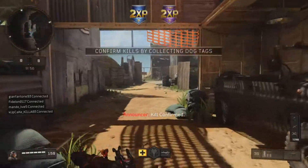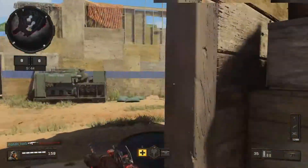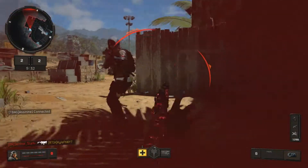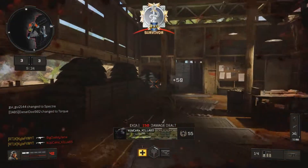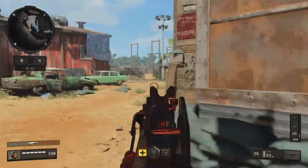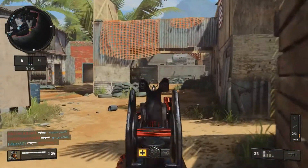Alright guys, hello and welcome to game number two. We're playing some kill confirmed on Firing Range, which makes me so happy because it's an amazing map. Any time I get to play on Firing Range, or Slums, or Summit, or WMD, or Havana — you get the drift — I get pretty excited. Hopefully we can do well. I have some very high streaks on. I'm a little bit scared because they have a Zero. A Zero can easily take one of my streaks away.